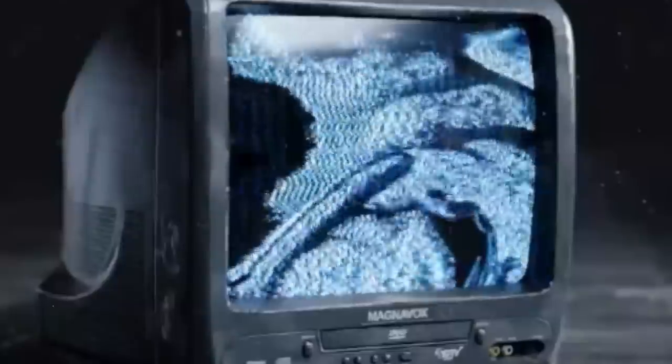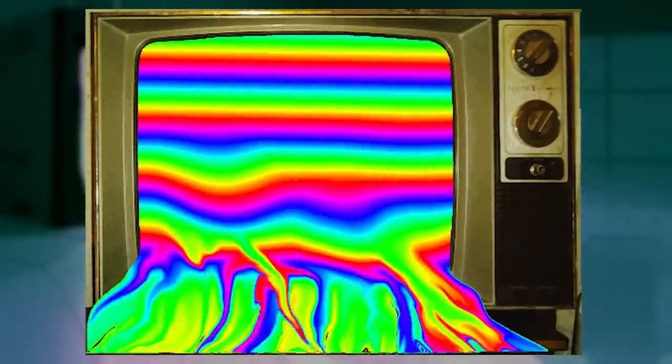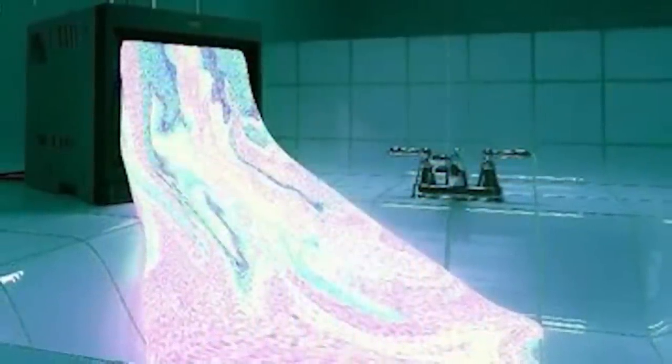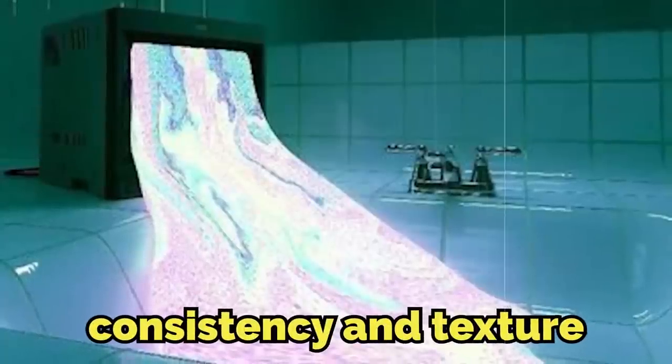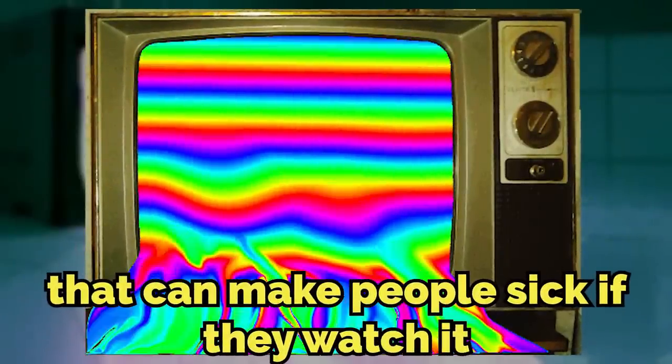I'm going to dive into what this TV static-y liquid might be. In the backrooms canon, it's known as HXMI-12, because that's the text on top of the TV, but its real name is unknown. The static's physical form is a luminescent, pinkish-bluish liquid with a syrup-like consistency and texture. The liquid smells like burning plastic and ozone, and it has a really static-y and volatile aura around it. It's made out of what seems to be random chemicals, and it crackles and statics when it leaks more out of the TV. It also rapidly changes colors from pink to blue, giving it a strobing effect that can make people sick if they watch it.